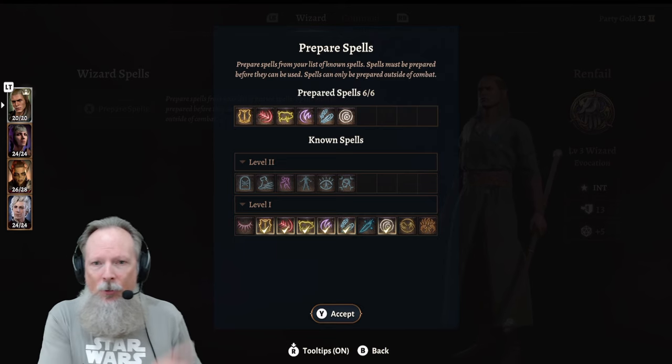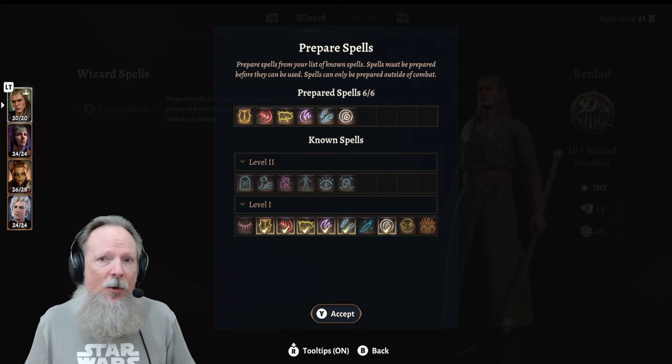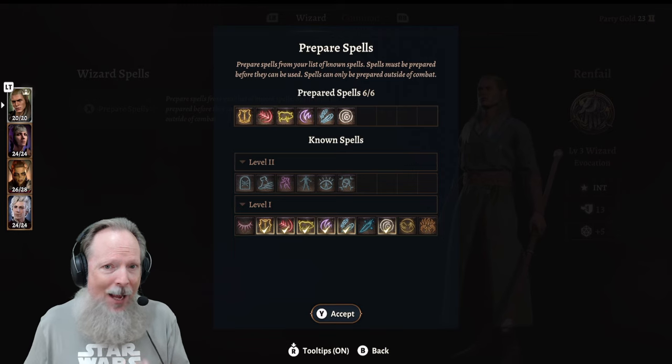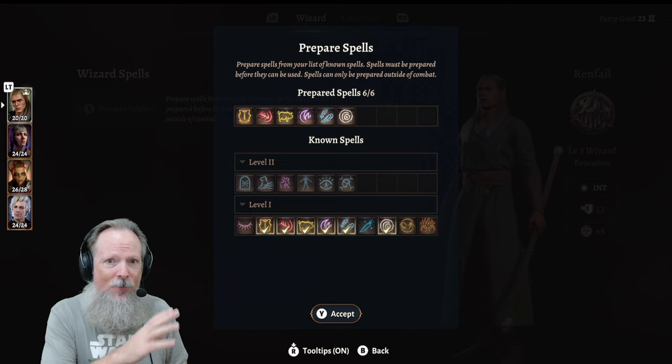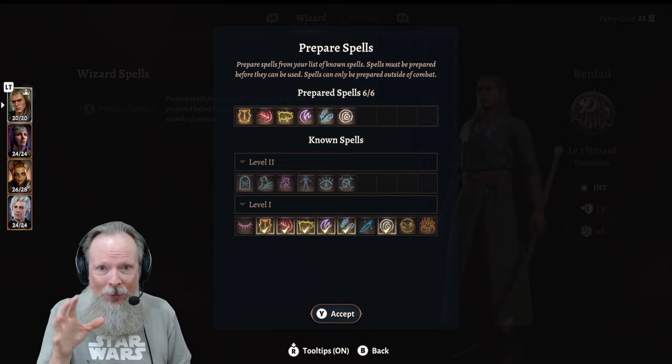It's going to show you prepared spells versus known spells, and what you're looking for is the prepared spells slots — those are spells that you actively have memorized. Now in previous iterations of Dungeons and Dragons, you couldn't change things out like this.